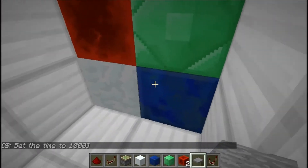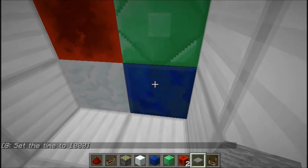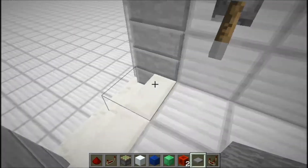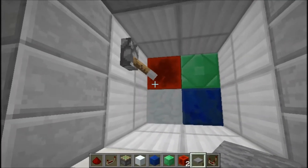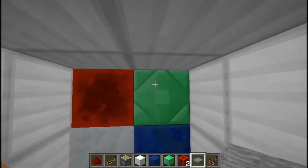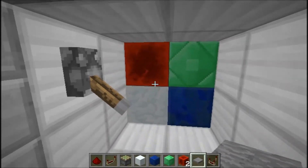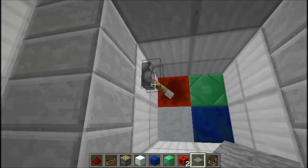I kind of apologize for this door color — I've been watching a little too much Legend of Korra: avatar, water, earth, fire, and air, in case you didn't get that. Basically it is a two-by-two door, but that's not really the impressive thing. The amazing thing is how it looks when it opens, so let's go ahead and take a look at that.